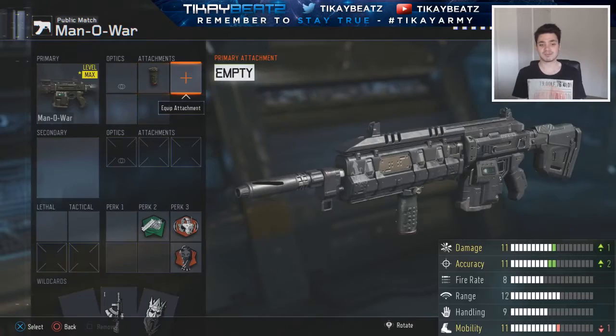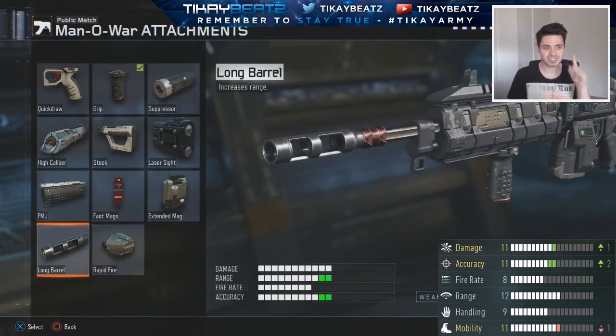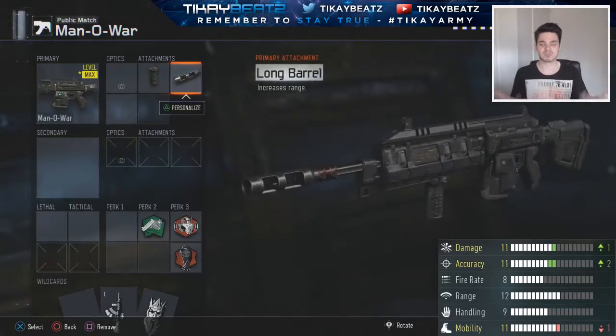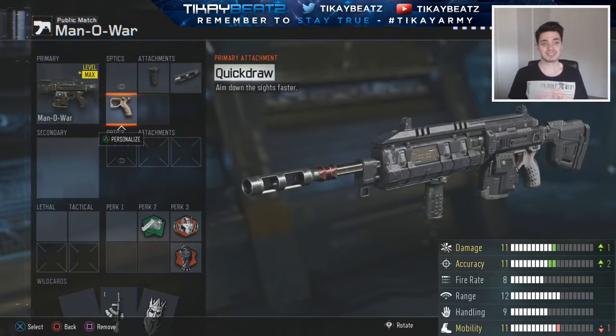We need one more extra range boost, and in Advanced Warfare you normally have more accuracy with minus range. So we're going to chuck on the quick draw, because in Advanced Warfare variants always give two plus accuracy and take away one minus range. That makes this weapon feel like an Advanced Warfare weapon — if this gun was in Advanced Warfare, I think it would absolutely smash people.